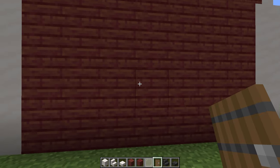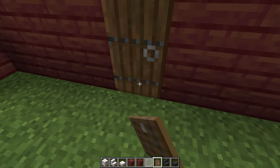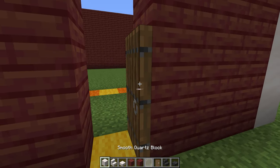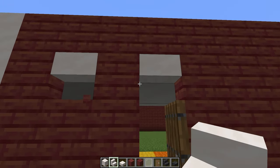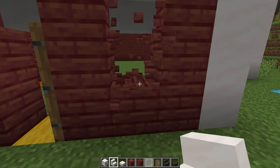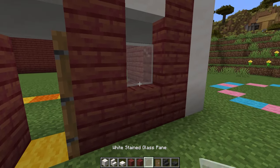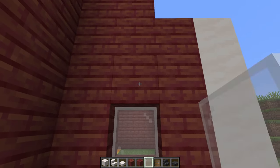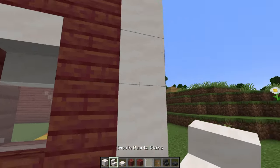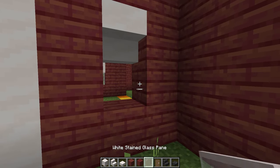Around this side, we are going to come to the middle block and knock out 3 blocks. Coming inside here, we're going to place ourselves a spruce door with a lintel of smooth quartz above that. Then we're also going to place a smooth quartz here and here. Take out this block and this block and place ourselves a white stained glass pane in the sides. We're also going to place a white stained glass pane with a lintel here and do the same at the back on this block as well.